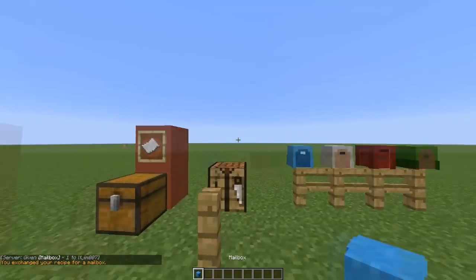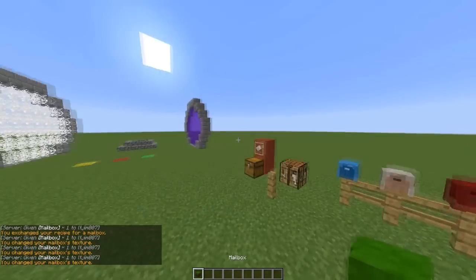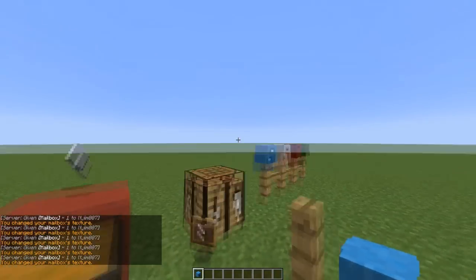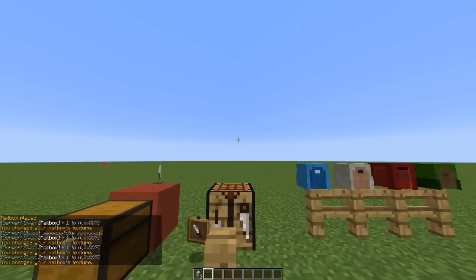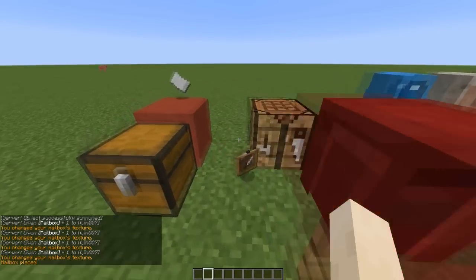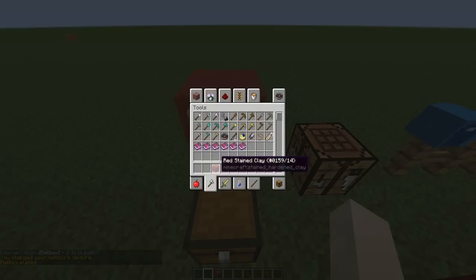Right-click and it gave us a mailbox. You can left-click to change the color — there are four different types: blue, white, green, and red. Let's go with a red one because mailboxes are usually red. Now we can get rid of that and put it back — once we've done that we can open it.